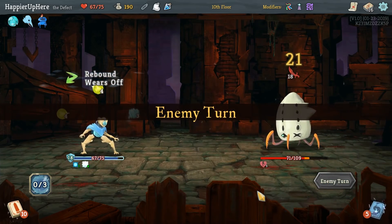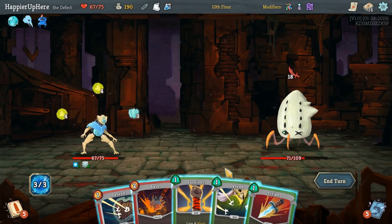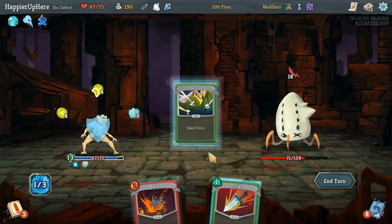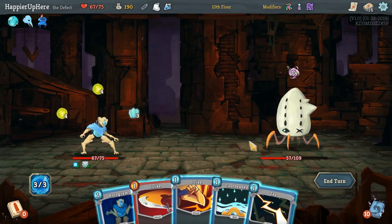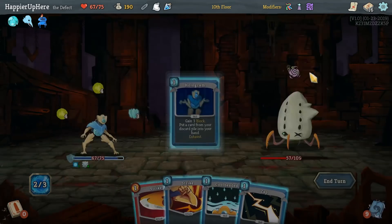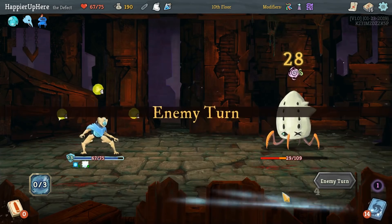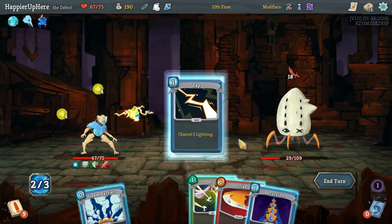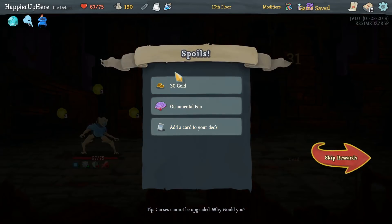Another 18 — we can also defend against that. We have 7, so we need another 11. That's a Survivor and Defend. Not sure how we're gonna deal enough damage in time. Let's get a Ball of Lightning back. Zap. Another 18 — Zap, Recursion, and Strike is the most we can do. And that kills! Perfect on this Elite — a little surprise. Got Ornamental Fan: every time you play 3 attacks in a single turn, you get 4 block.